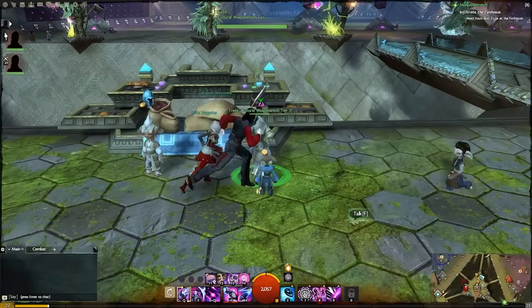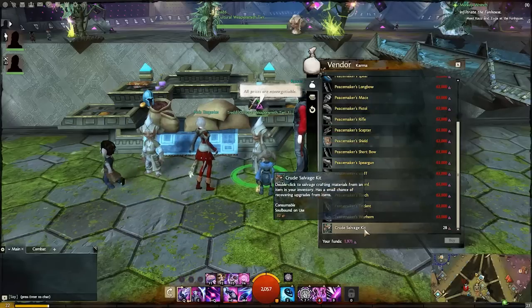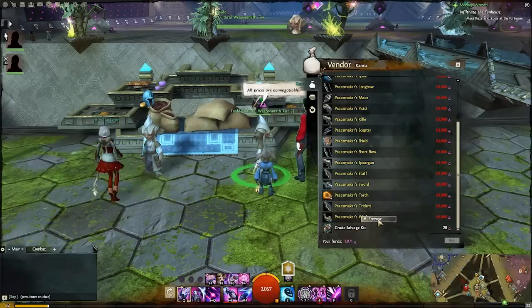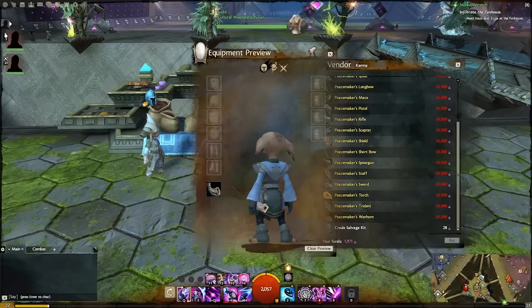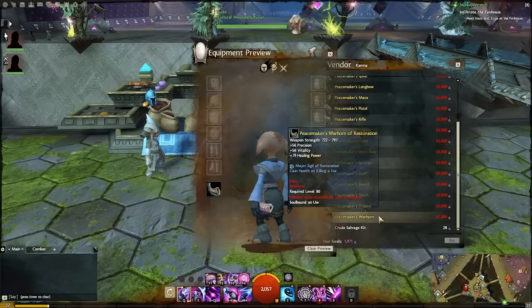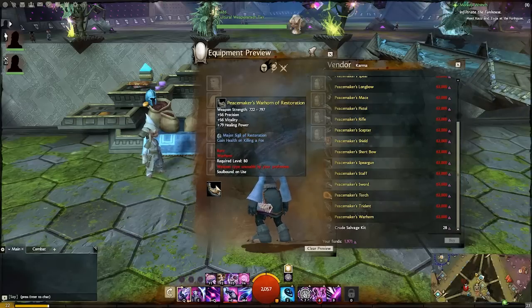Finally we'll look at some of the weapons — weapons are always very important. Quite a lot of them are karma-related, all level 80. I'm going to show you the best I can because some of them are quite small and hidden behind a hand, but the wall looks kind of nice.